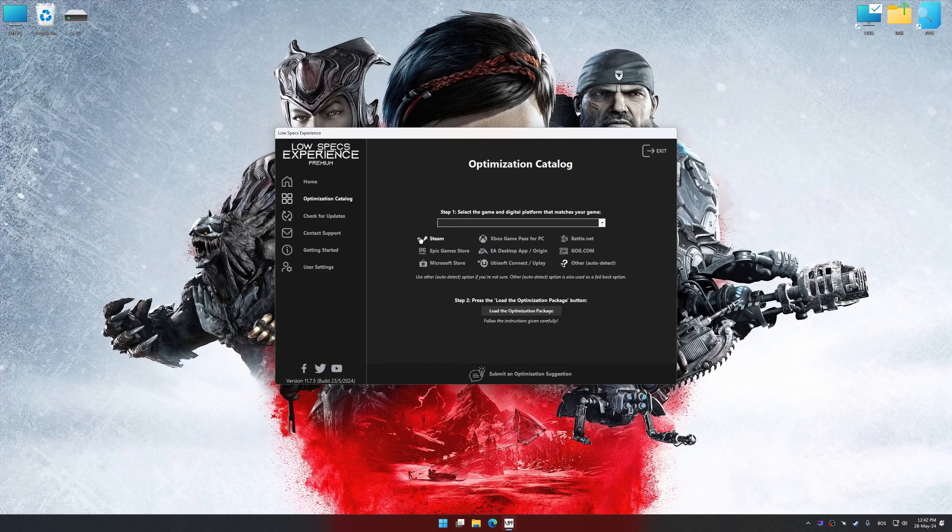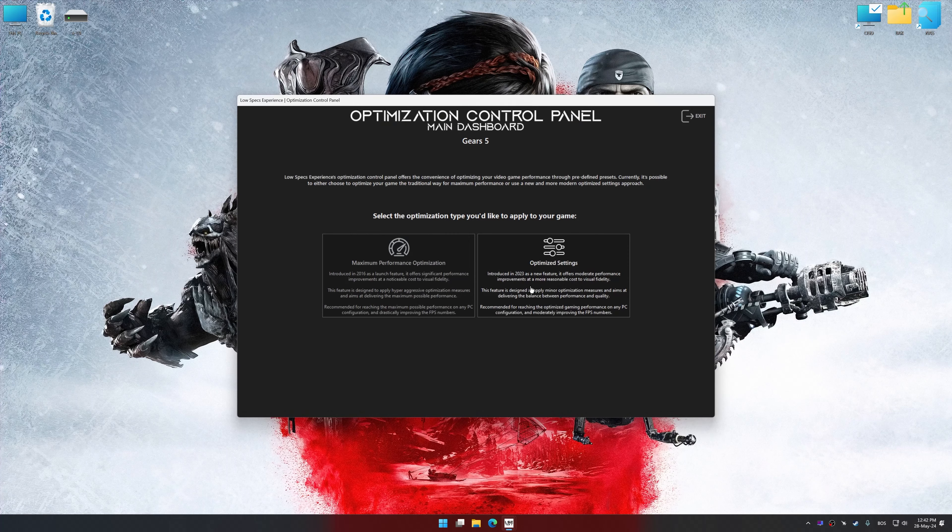Now select the optimization catalog, select the applicable digital platform, and then select Gears 5 from this drop-down menu. Once done, press the Load the Optimization Package button. Low Specs Experience will automatically detect a supported game version on your system. Now press OK and the optimization control panel will load.